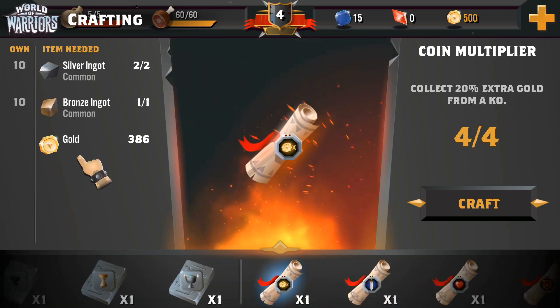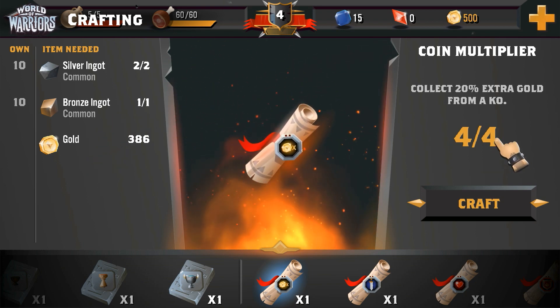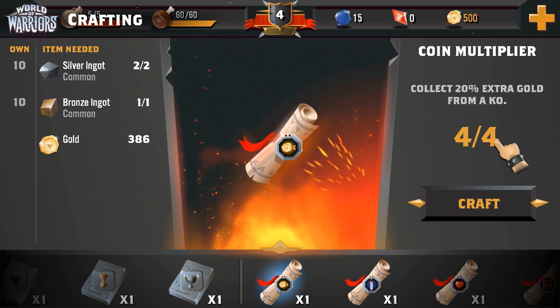You can see what materials are required to craft an item on the left hand side of the screen. The number on the right hand side shows how many material requirements we have currently fulfilled. In this case we can see that 4 material types are required along with some gold, and we have more than enough of each.